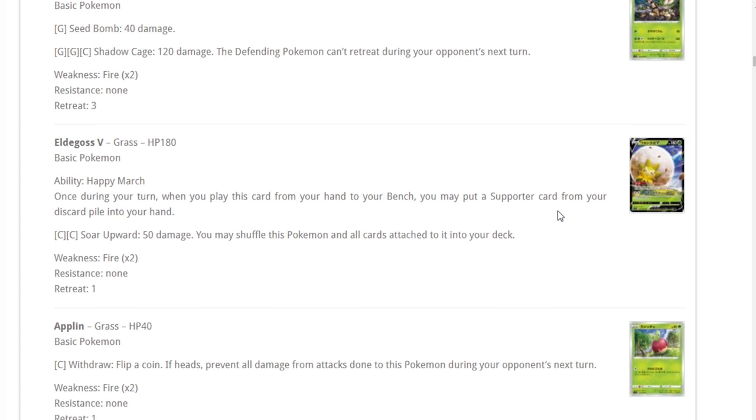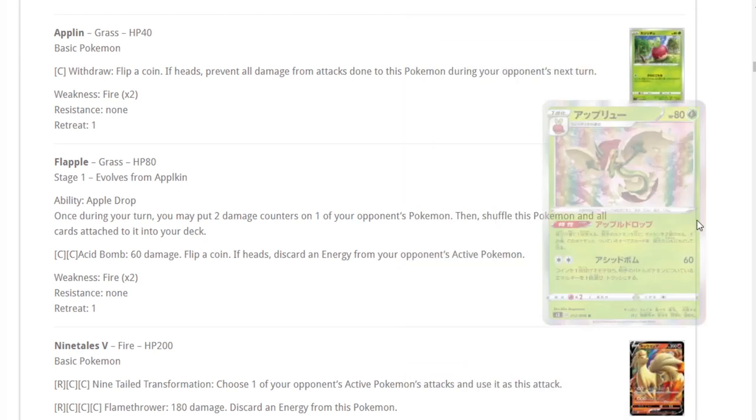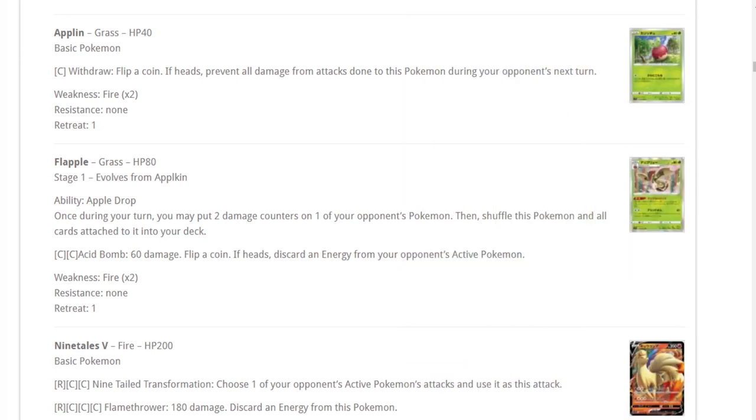One more card — once during your turn, put two damage counters on one of your opponent's Pokemon, then shuffle this card and all cards attached to it into your deck. I was thinking of ways to play this in a Ditto deck to shuffle Ditto back, but it's not that great. Moving on.